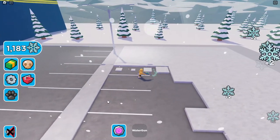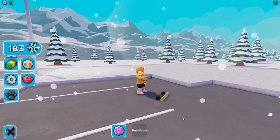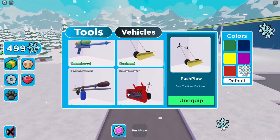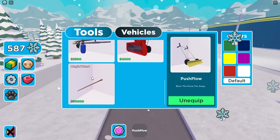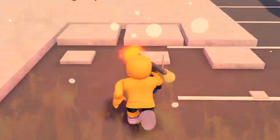A push plow! I always push when I plow. I don't remember how much we got from the water gun, but I think we're doing better. And the next upgrade after that is a flamethrower, of course — it is very expensive, but that won't stop us as we can already afford it. So now we can rain hellfire on all the snow in the world.